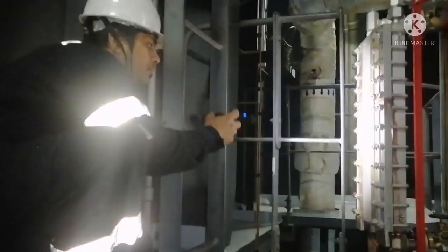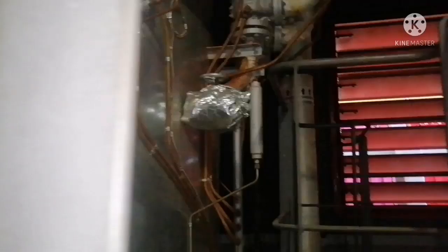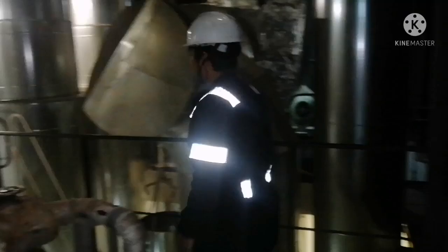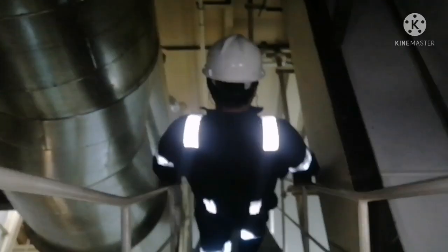Now I am climbing up to the top of the economizer platform and I will have a look at the gauge glass. You can see the visual inspection on top of the economizer and check all the valves. I am now coming down from the economizer platform and I am done with the economizer rounds.